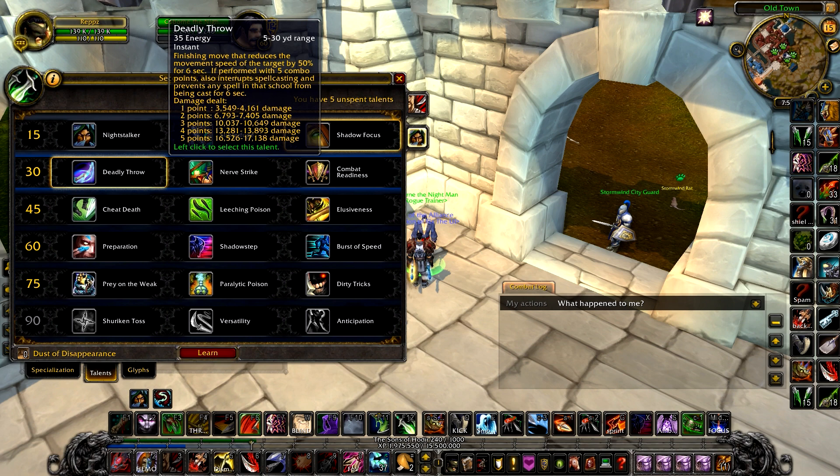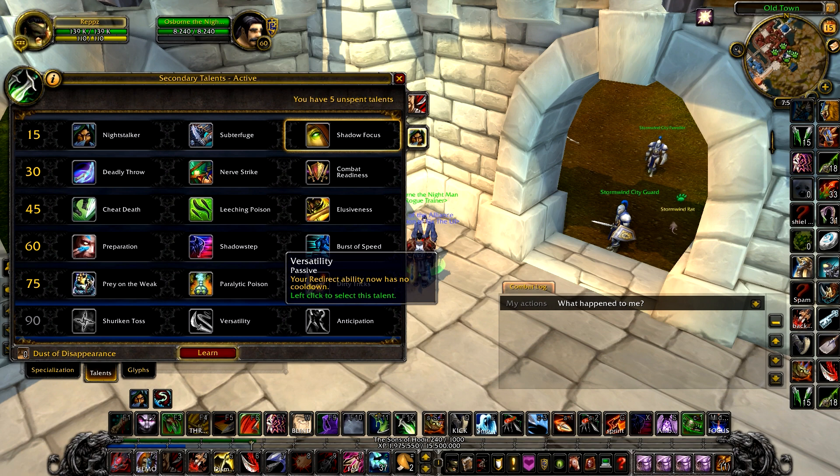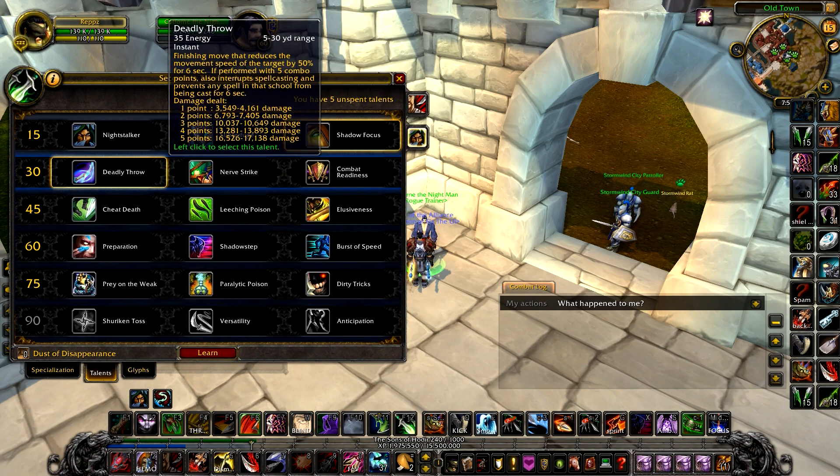Then we've got Deadly Throw. I actually found out something about this — it silences the target for 5 or 6 seconds. So Deadly Throw is actually going to be pretty good in arenas as well. Imagine using Redirect into Deadly Throw on a healer — you just need to redirect it, and that's a 6-second lockout. Then you can sap them out of combat. That is a great, amazing, beautiful talent.